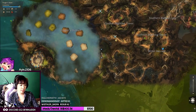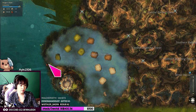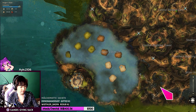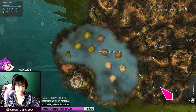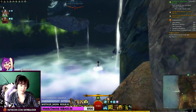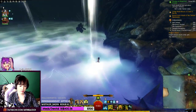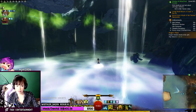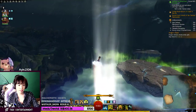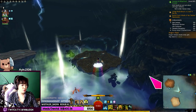So we can get here without doing the meta. Yeah, if all you need is just a vista, hero point, map completion, or whatever. So if I don't have a Sky Scale I can just do this. I think having advanced gliding helps — oh yeah, you're right, so you don't need a Sky Scale.